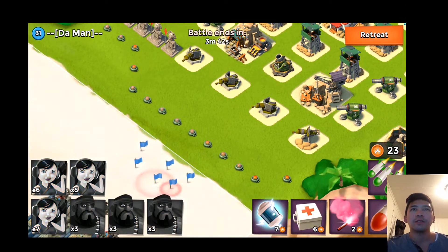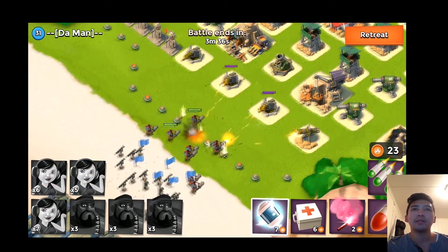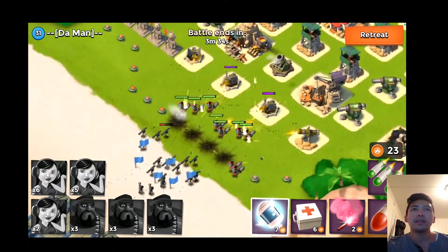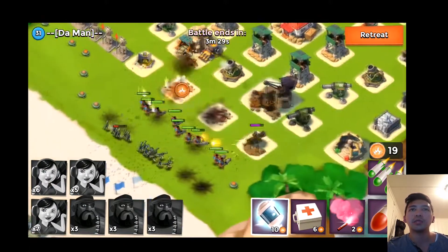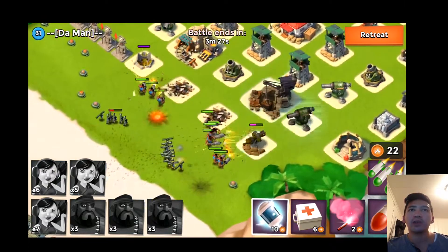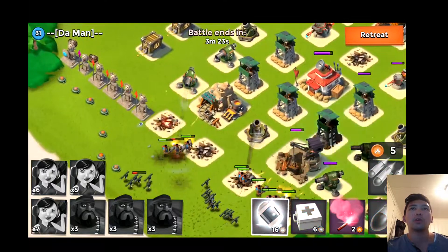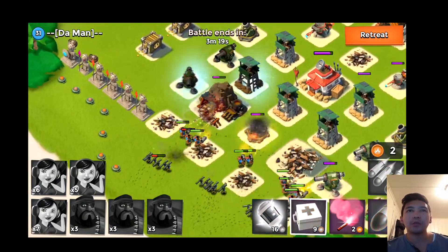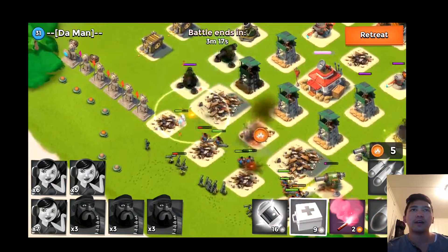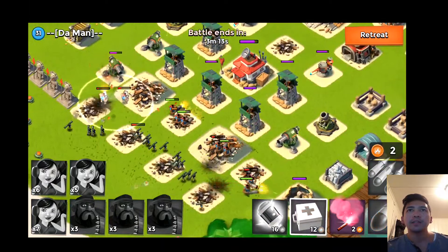I'm putting my heavies and my zookas online separately. The heavies are soaking up the mine damage and the machine gun fire, while the zookas are firing and just tearing apart the whole map. This is blowing apart the whole base. I don't think I've lost any heavies yet — I still have all of them.